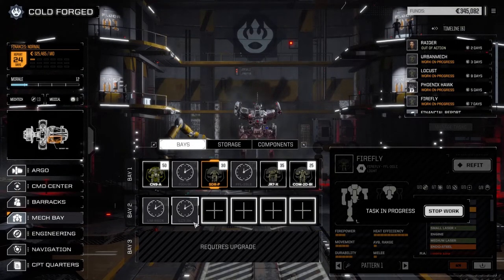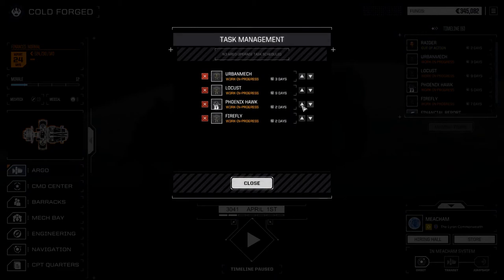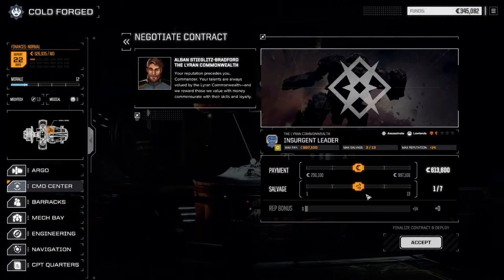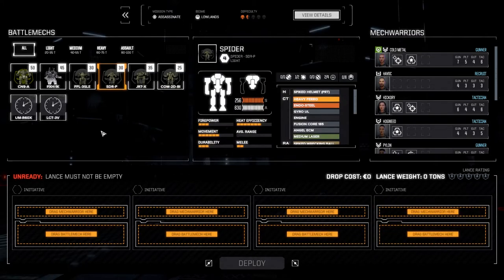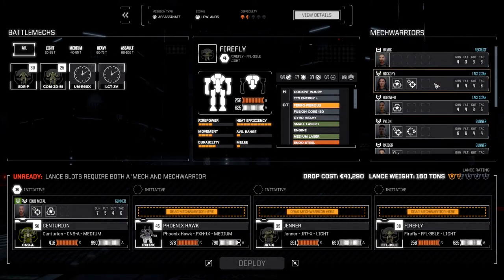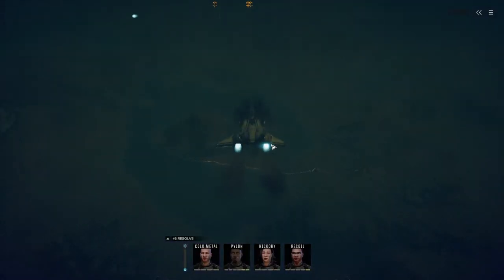I want to get this Firefly moved down to the light lance - I'm hoping to find a medium mech somewhere along the line. Let's go to the Argo and make sure we've got our guys moved to the top here. Phoenix Hawk up above and Firefly - two days. All right, let's do this. Contracts - insurgent leader full out. We want to put in Jenner, Flea and Cold Metal, and Pylon, Hickory and Recoil. Let's do this.